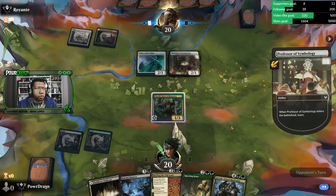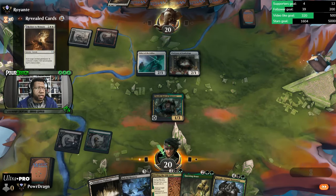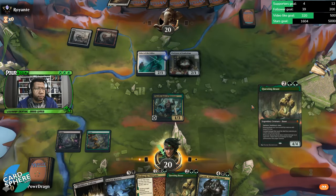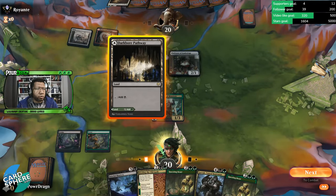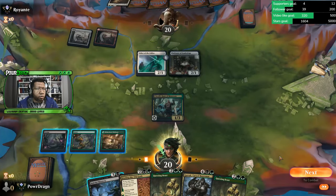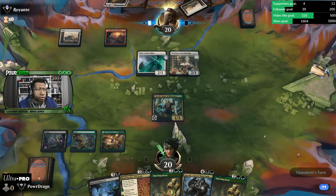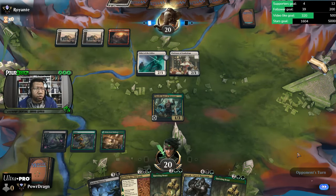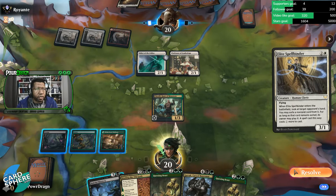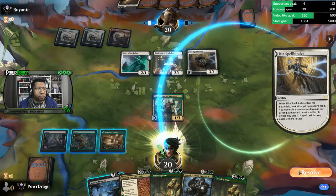A Heartless Act here followed by a land would be perfect — that's what we want. That wasn't even remotely it, deck. We pass. Even if we get a land, the best thing for us to do was going to be a Binding of the Old Gods, but that's being taken off the table, I imagine.